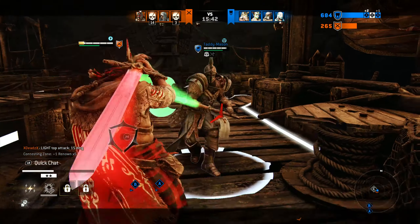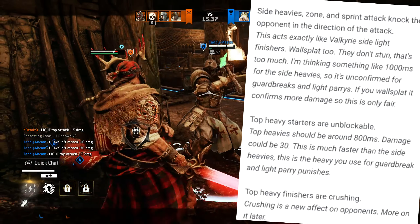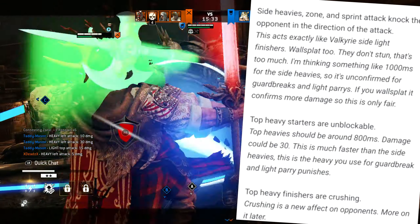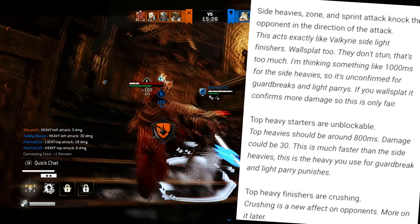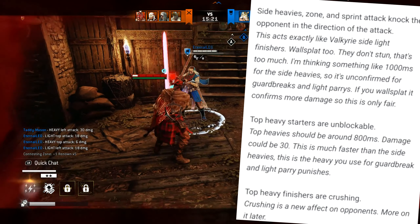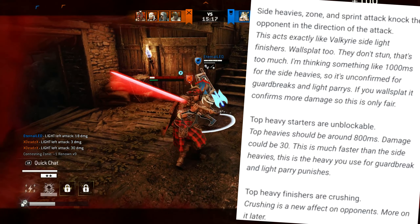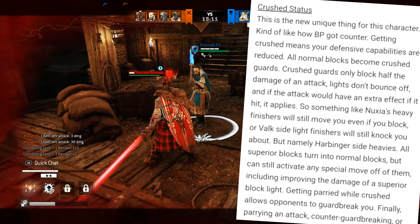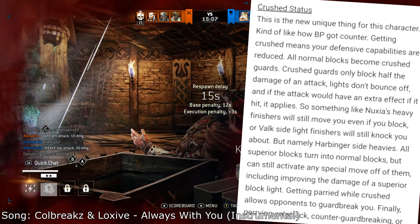According to the post: he has side heavies, his zone, and his sprint attack which knock the opponent in the direction of the attack — acting similar to Valkyrie's side light finishers. It can wall splat, doesn't stun, and these are rather slow attacks. Top heavy starters are unblockable and are rather quick at 800 milliseconds — not the quickest heavies but far from the slowest, and much faster than his normal side heavies. That gives him a change-up and an initiator. He also has a new thing called crushed status, which is his unique mechanic.